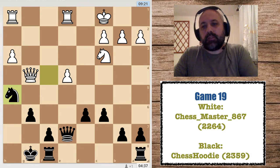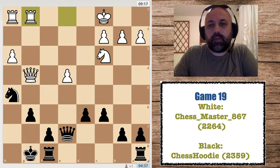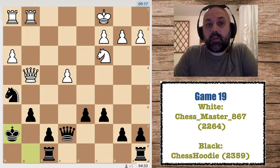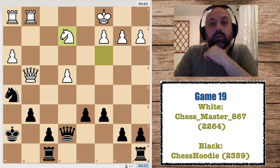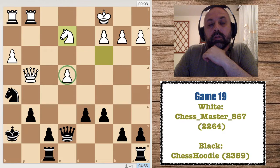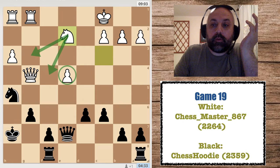He played Rg1, threatening to capture my knight, so Ng7. Then he decided to lose — he played Ne2. I don't know what the idea was, but now the pawn is hanging and even this knight... I don't know what he wanted, to exchange one more piece while a pawn down.